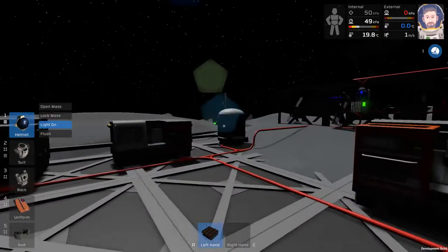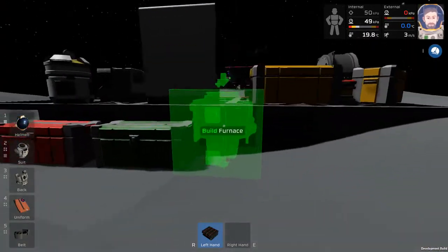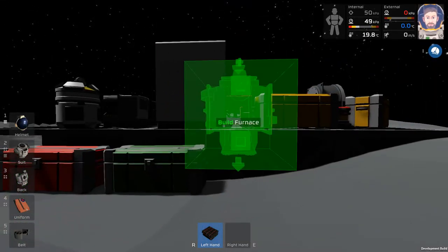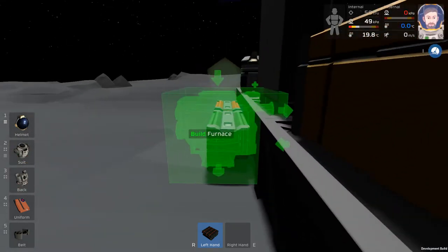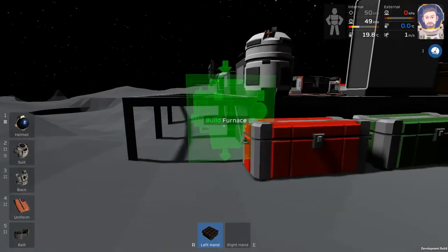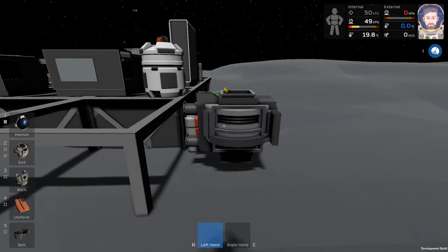Where do we put this furnace? We don't need this alloy furnace a lot to be honest — I know you can smelt ores in it but I think we'll keep using the arc furnace for now. Let's just put it over here on the back of everything. If we put it right here it's still accessible. I have an idea for the base we want to make, but first we've got to get some things together.